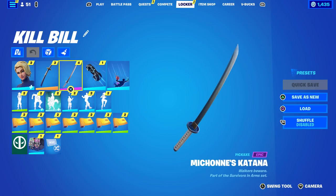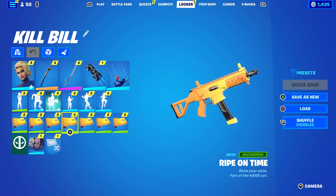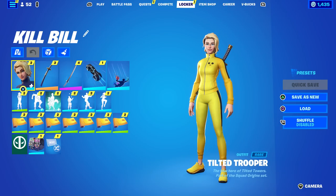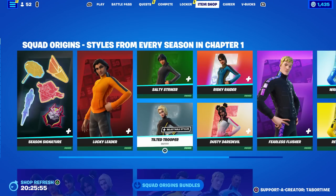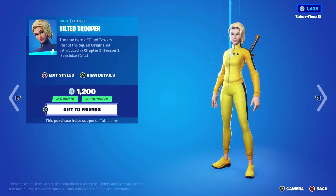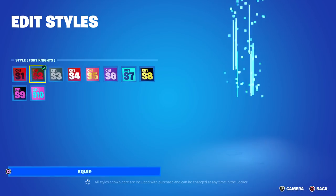So I picked the Wolf Pack for the back bling, but there are so many katanas you could choose. You could also do Michonne's katana, which is the pickaxe — you could do the back bling for that as well. Then she rides a motorcycle a lot, so I went with the Light Cycle, which was just in the item shop, and for a wrap it's Ripe on Time to match the suit. That is my Kiddo Kill Bill outfit, and the only way to get it is by purchasing one of these.